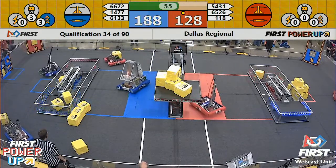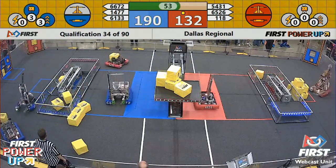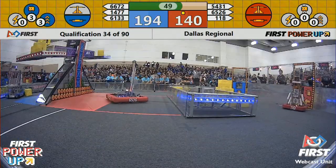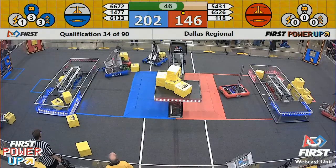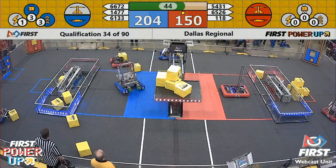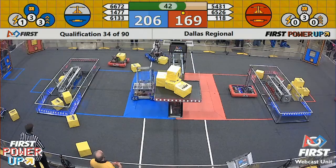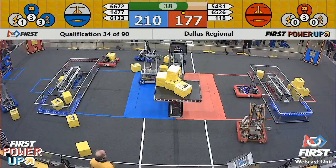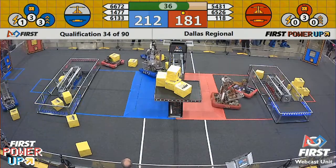Blue Alliance already used their boost power up. Red Alliance has no cubes in the vault right now. Here comes the Robonauts again, starting to feed some cubes into the vault. Blue Alliance is 1477 — that's Texas Torque from The Woodlands — trying to get a power cube to put in the blue side of the scale and swing it back to neutral.